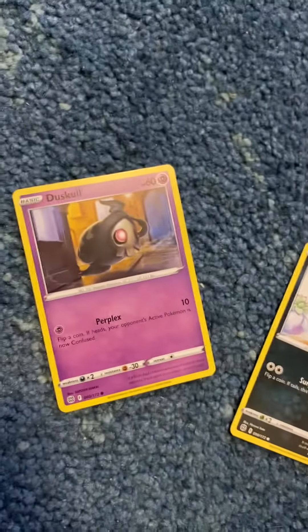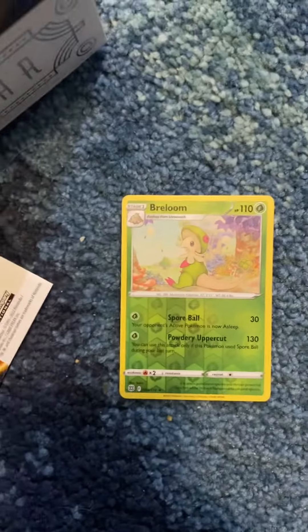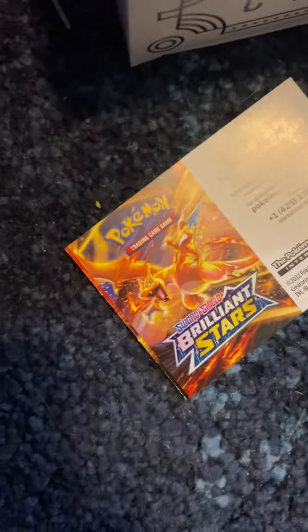This is what we got today: a normal Pearl and Duskull, Reverse Hollow Bird Plum, and Bird Plum was the first V I got. Also, check your bees.